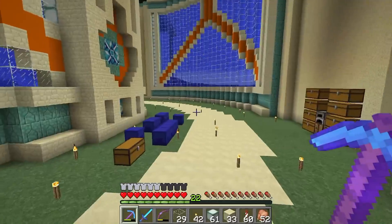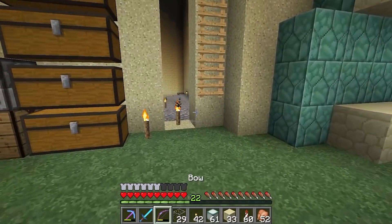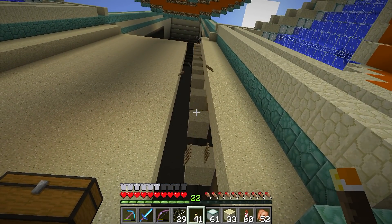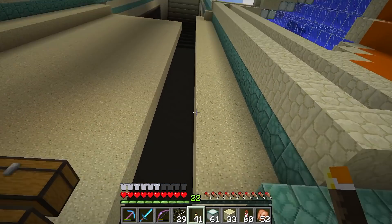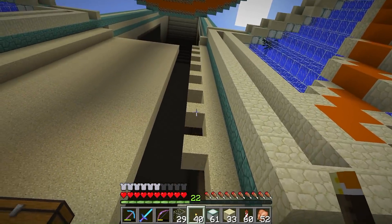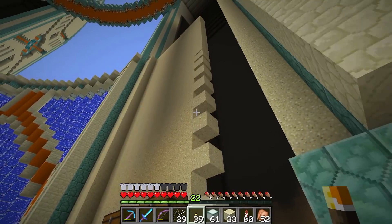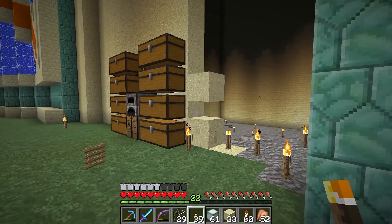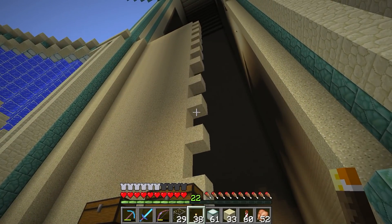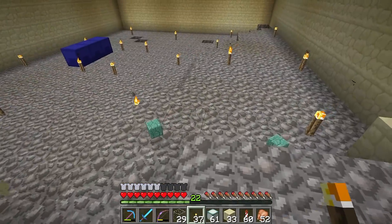We're trying to reduce lag - this is our main base. We don't want to log in and go 'I can't move, it's so laggy.' So what we're going to try to do - there we go, raining ladders - is keep the lag down by making sure the pistons fire individually, not all at the same time. That's quite a priority. We'll use observer blocks, which is basically a block update detector.